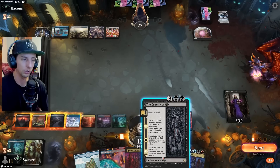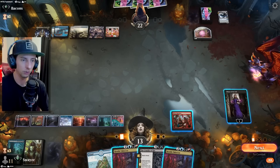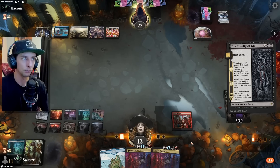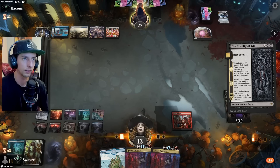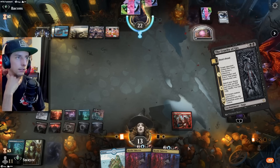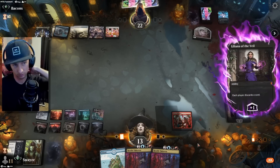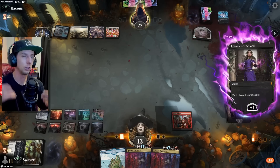It depends on what's in their hand here. Should we Cruelty of Gix or should we just go straight into Xander? I feel like going into their hand we might hit something — we've seen some artifacts, we've seen some planeswalkers. Looks like maybe a counterspell here — they're tapping the Power Stone to counter my thing, Protocol — yeah fair enough. Let's make you discard a card. Cruelty of Gix being dropped though is a big hit because that was a continuous value machine for us.